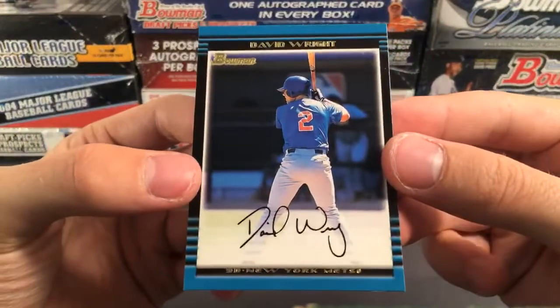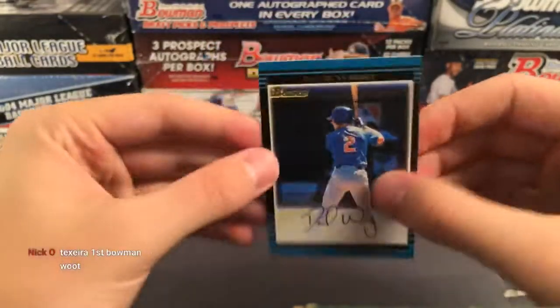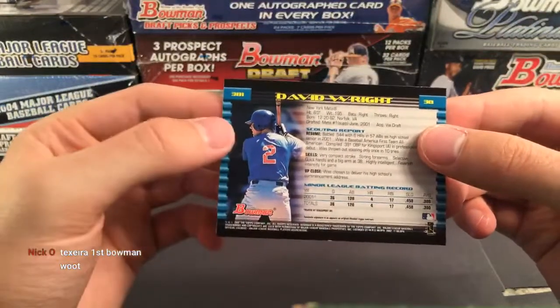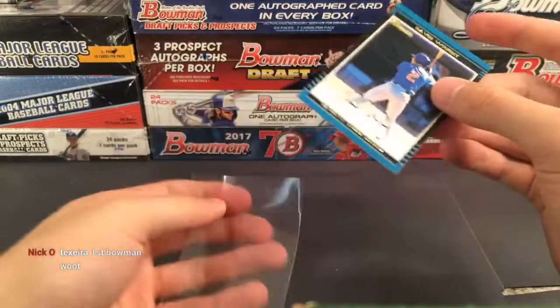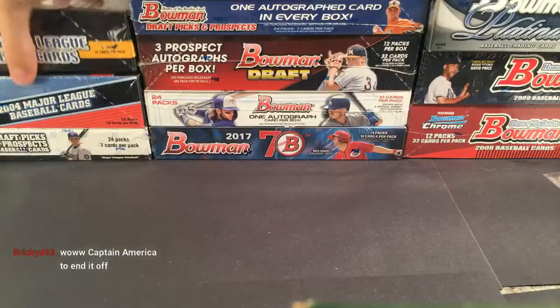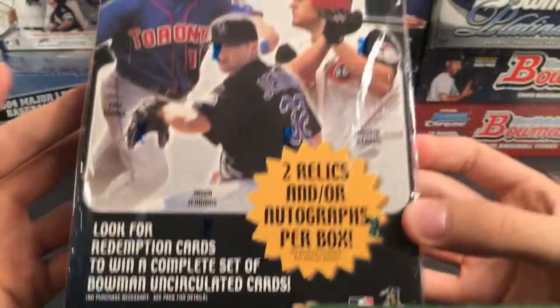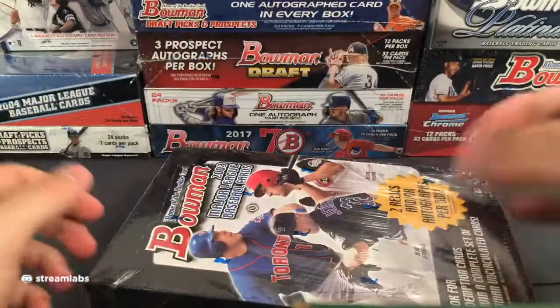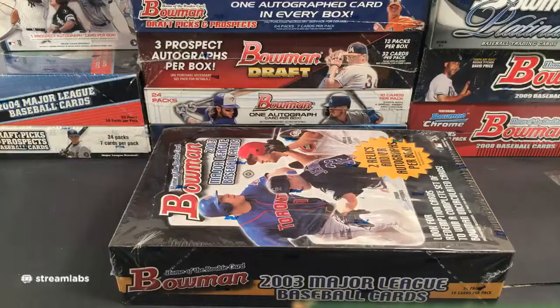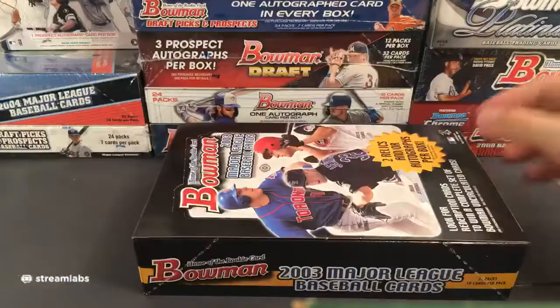Alfonso Soriano, and our relic — John Buck for the Houston Astros! He had an okay career — good old John Buck. Futures game little patch right there. Josh Beckett, Brandon Phillips, Washburn, Joe Buck — Joe Buck the announcer, Hall of Famer Joe Buck. Still can't believe that. Nomar Garciaparra for the Red Sox, got a lot of Troy Glouse cards as well.